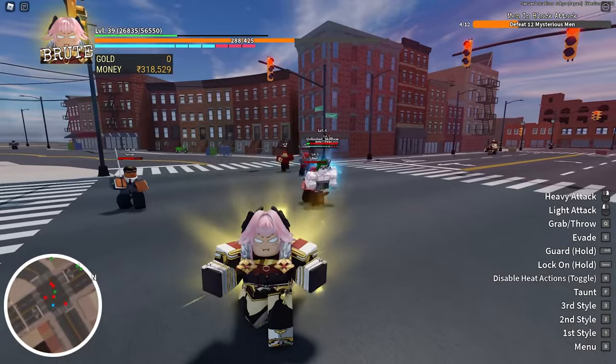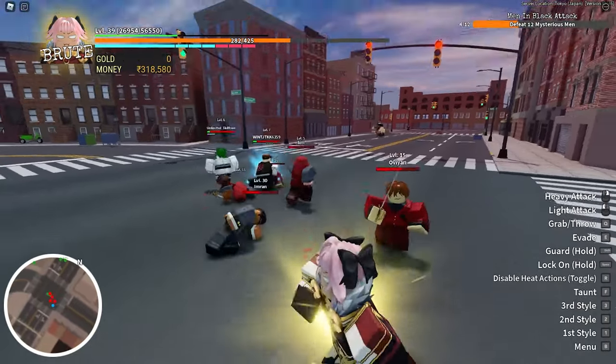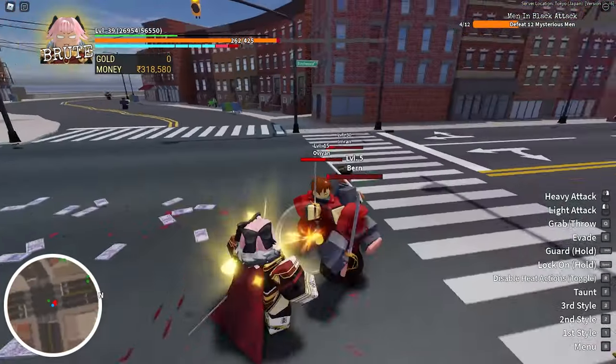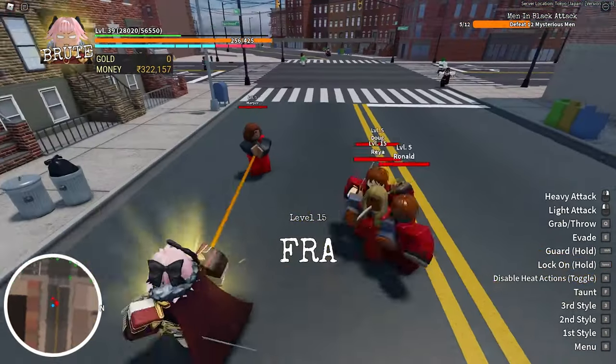The next one is the Brute — the yellow aura. This one deals a ton of damage, though the downside is that your attack animation is really slow and your movements are also slow, making it pretty hard to avoid enemy attacks. But it will deal a ton of damage.